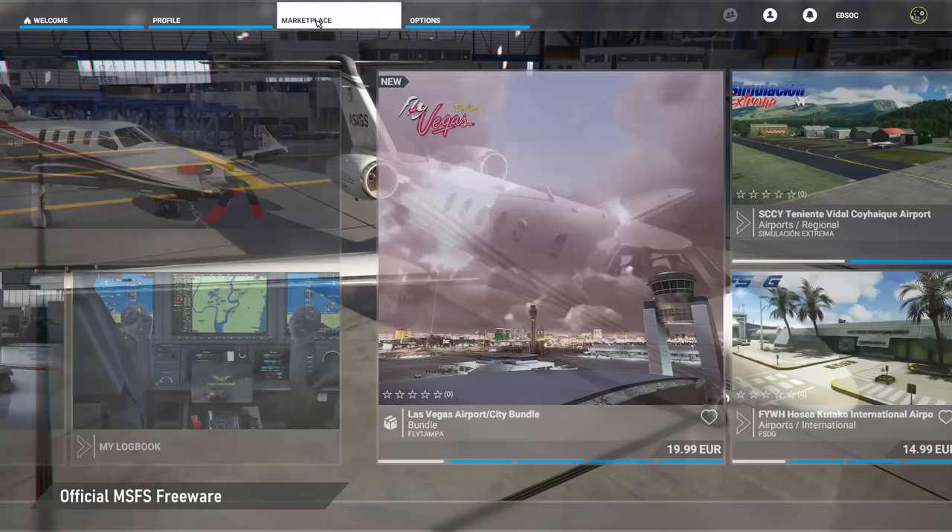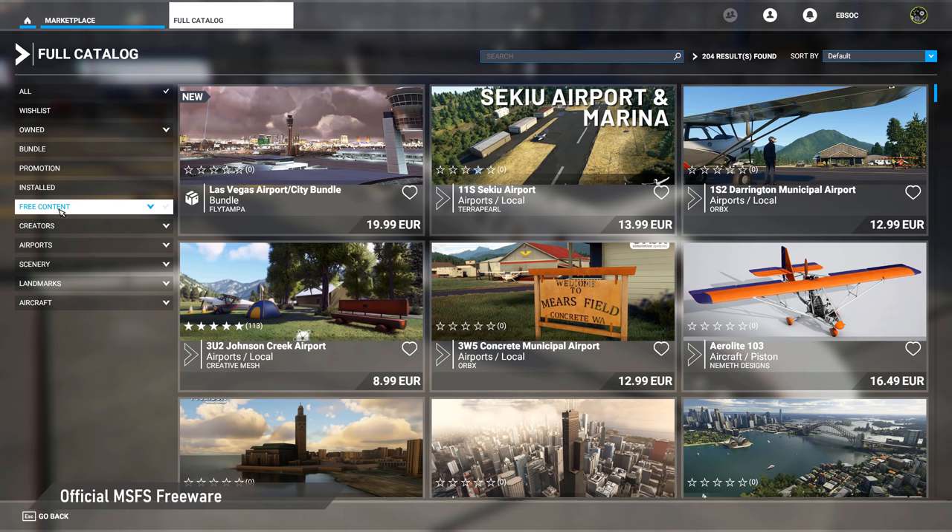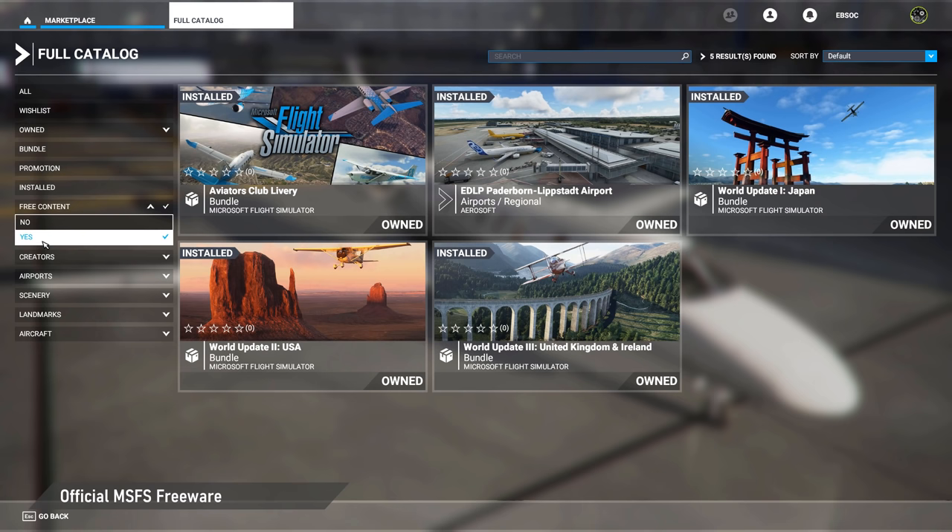First of all you should install all the available official freeware via the included marketplace. Not only do you get all the content of the already released world updates, but I also highly recommend installing the Paderborn airport by AeroSoft. I've already come across several freeware scenery developers who use library objects from that airport in their own sceneries, so if you don't have Paderborn airport installed you might experience issues. As a simple rule, just get everything that is available for free from here.